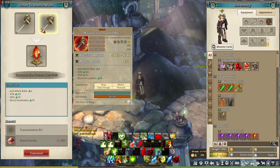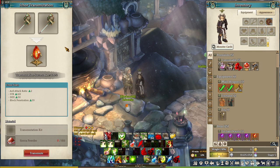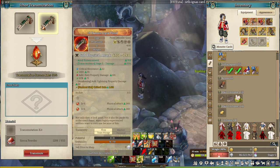Here is an example of a transmutation potential success rate. A combination of equipment both with full potential gives a success rate of 100%. A combination where one has zero potential and the other has full potential gives a success rate of 50%.